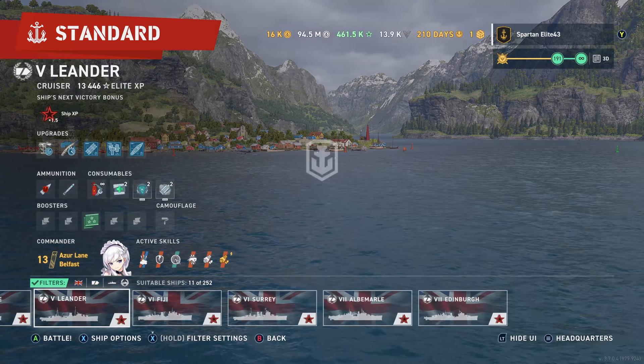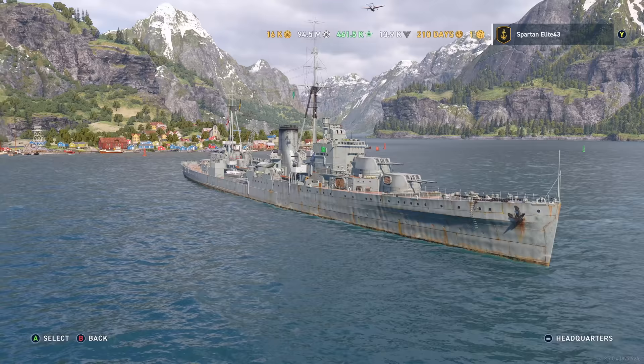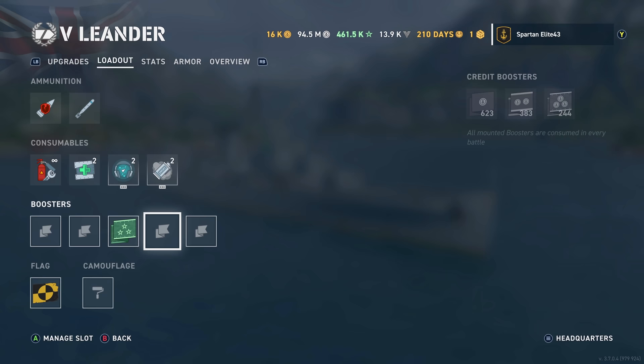I will be switching over to Belfast for pretty much the rest of the thing. Let's look at our equipment. We are running Aiming Systems Mod 1 and Steering Gears Mod 2. We have the Alpha Tester flag, Smoke Generator, Sonar, and two heals.